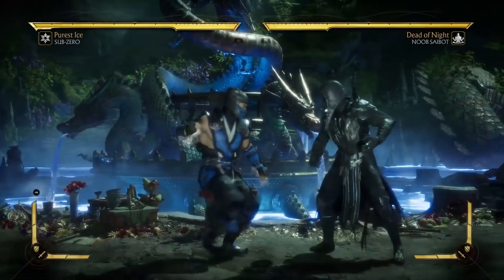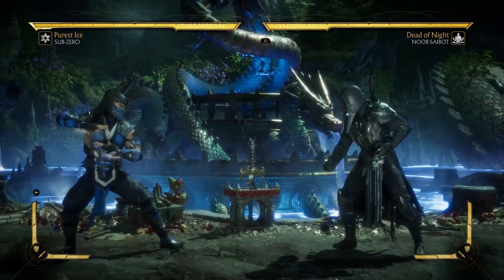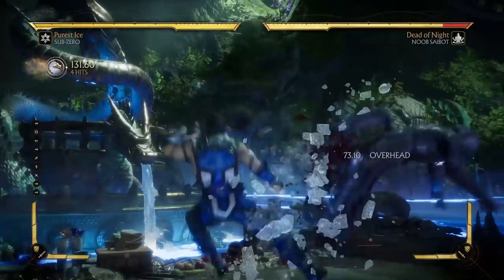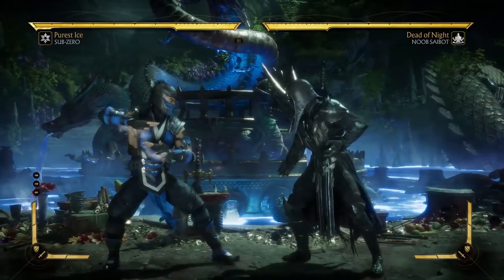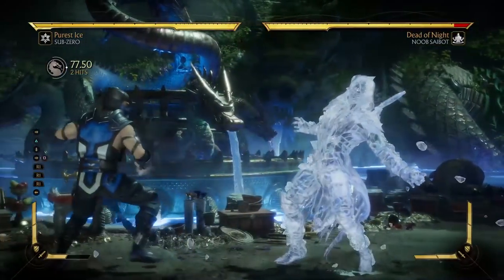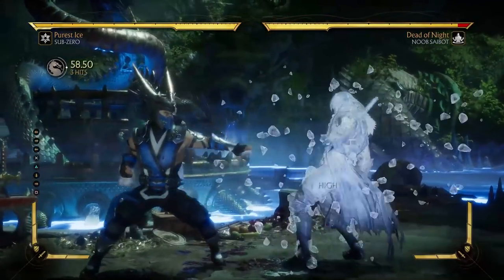Sub-Zero happens to have very fast lows and a fairly quick overhead — quicker than most of the cast. In Dead of Winter, he has something else going for him: his enhanced ice ball. Sub-Zero can always combo off of the low string in any variation, but only in this variation can he combo off of the overhead. If you use just the normal ice ball it doesn't hit, but the enhanced ice ball hits. He is a mix-up machine.